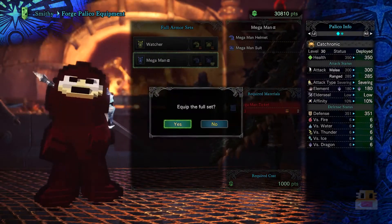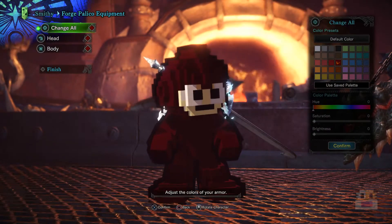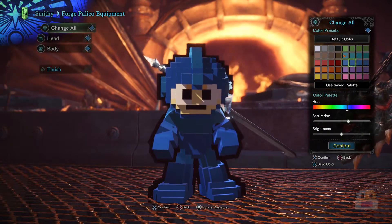This is going to be like a 16-bit kind of blocky armor for your Palico. In the gameplay, one of the other players I was playing with actually had it, so you can actually see it in action. It's basically just an armor piece that looks like Mega Man, very Capcom themed.